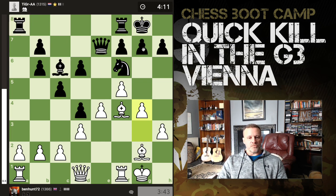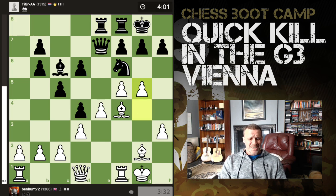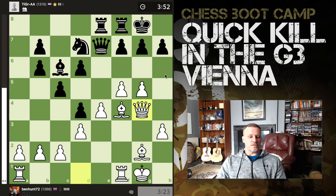We have rook a to e8, just staring at the pawn wall. What can you do? You're going to need a sledgehammer. G5 now, pushing the knight — the knight can't come here, can't come here because of the queen, can't come here — so back goes the knight. Now queen g4, lining up with the king, preventing advances.